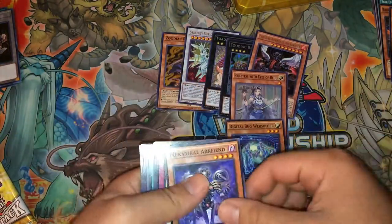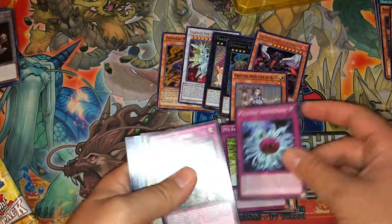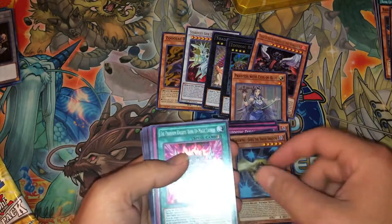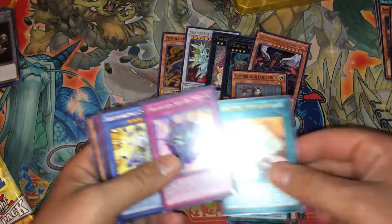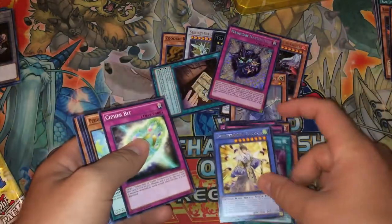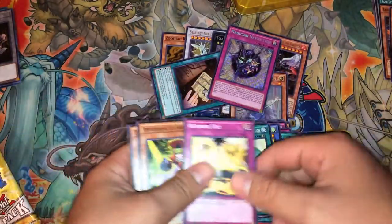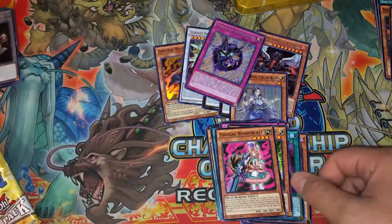Then we have Digital Bug Web Soldier, Metcanal Arcfiend, Cycran Accelerator, Dynamiscus Zodiac Combo, GoFu — good common reprint. And for our Super, we have Banker. And for our Secret Rare, we have Magician's Navigation. And we have that DDD card for Ultra Rare — I feel like ripping it up right now. Sheenover, Cypher Vite, Form Pal Hansen, and a Zodiac Bunny Blast. This card is trash.